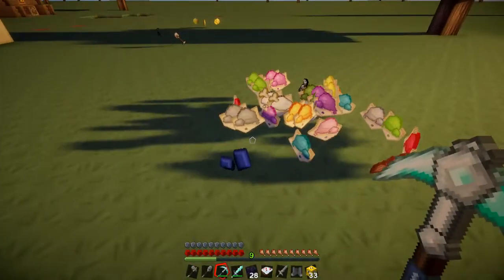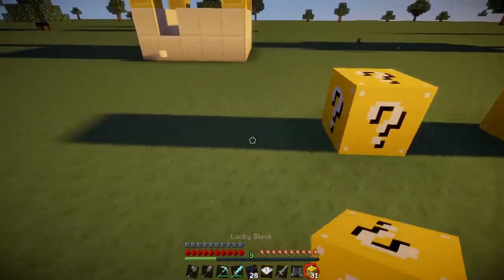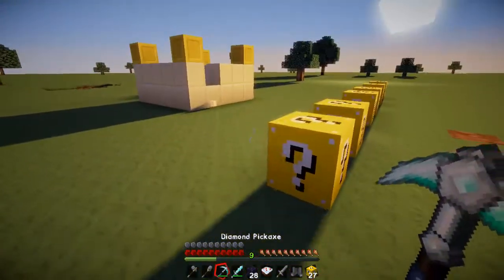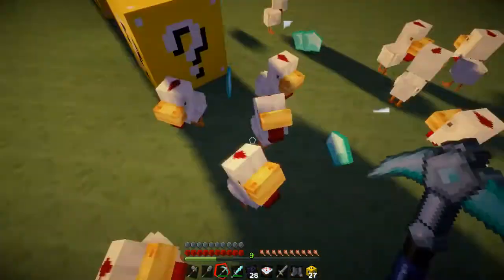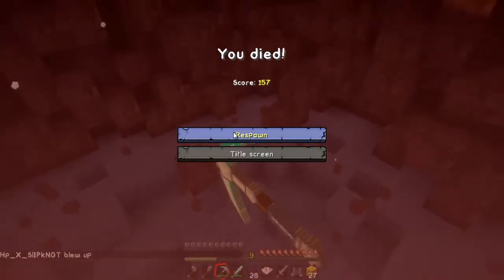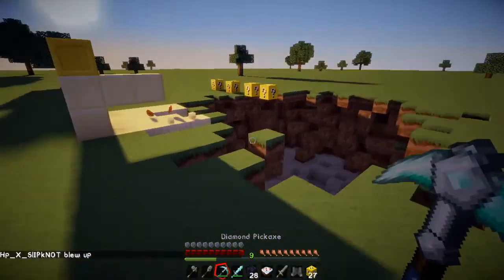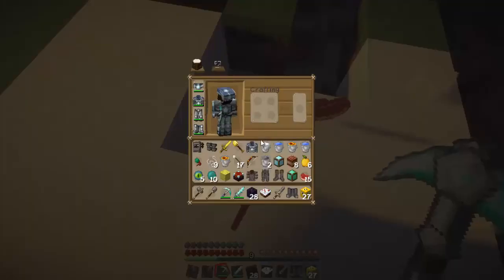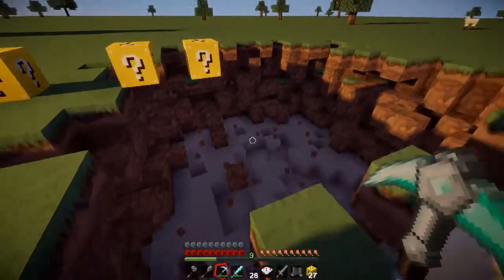That's probably one of the coolest ones — like if you need dye, just dye everywhere. That sounds horrible out of context. This one's always cool: chickens and diamonds! And that's one way of cancelling out the chicken problem.